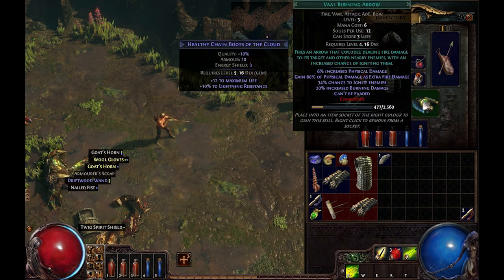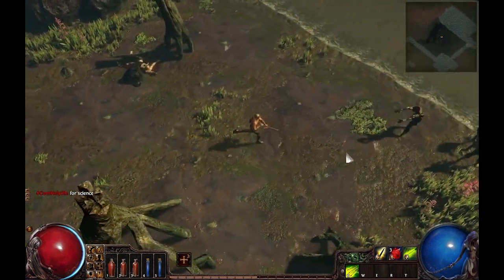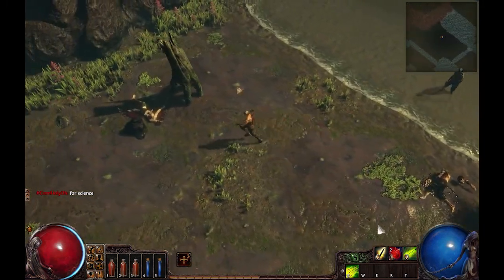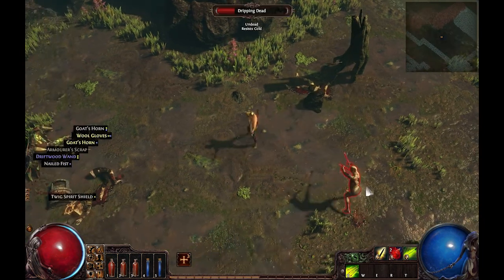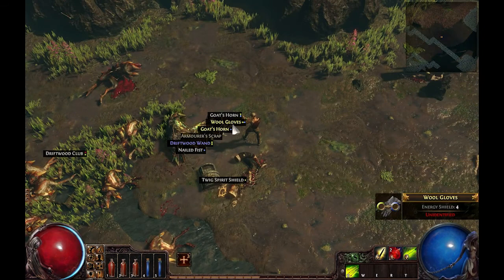So this is a poison arrow. This here is a special arrow I found that dropped from a boss — it's called a burning arrow. It's a pretty cool AOE skill. The way it works is I actually have to kill 36 monsters before I can use it, because it consumes souls and mana. So that's pretty awesome.